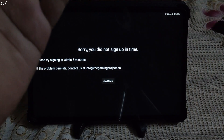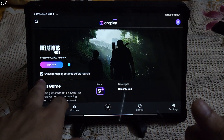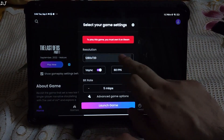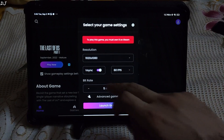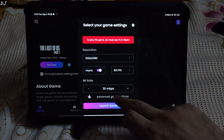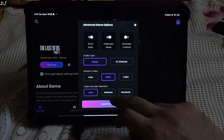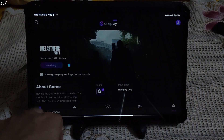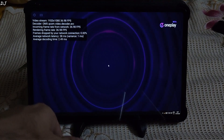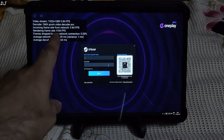Now I'll be running the game on OnePlay. This is the Android client of OnePlay. I've selected Steam as the platform. Check this setting — 'show gameplay settings before launch.' Let's set the resolution to Full HD, Vsync enabled at 60 FPS, and the bitrate to 30 megabits per second. Under advanced settings, 'show stats' is enabled, which will show us the performance overlay. Stream started — you can see the performance overlay showing Full HD resolution and average network latency of around 40 milliseconds.